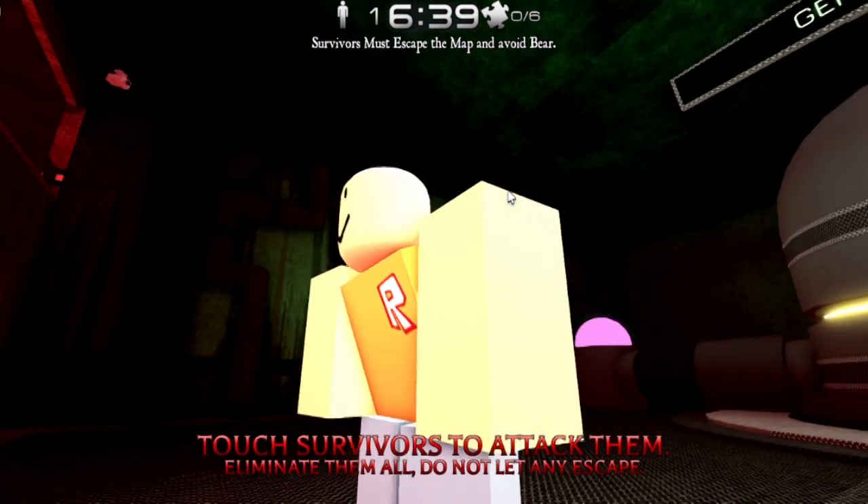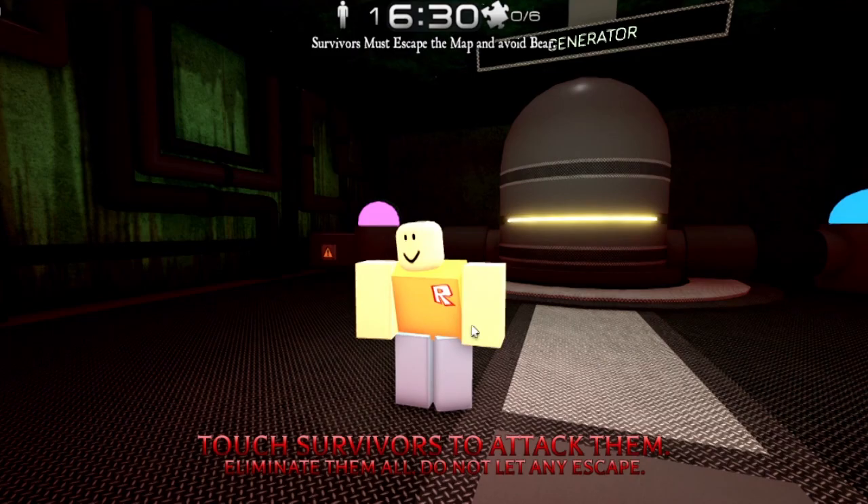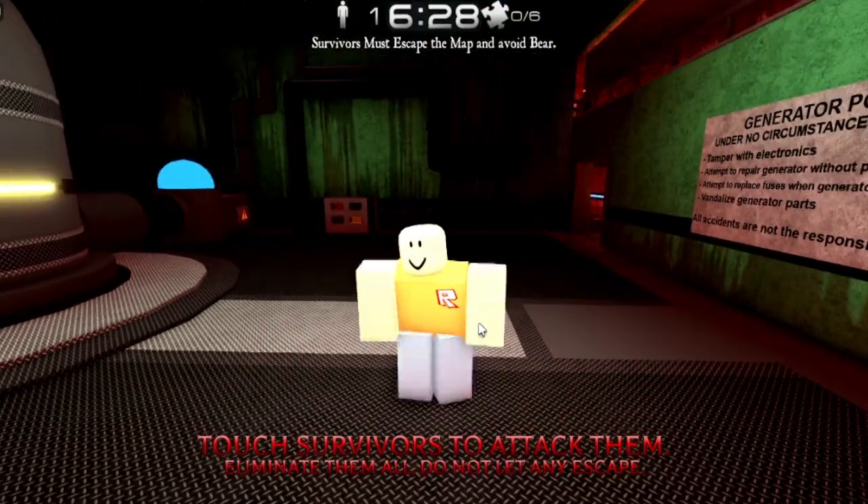Here's the Roblox logo. He has the skin color — like a person's skin color. He has an orange shirt on and then some blue pants. I actually really like this.